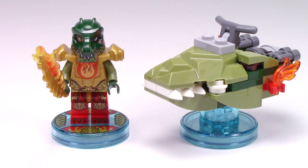Today, of course, we've got the Kragger Fun Pack. In LEGO Dimensions, there are three types of packs: Level Packs, Team Packs, and Fun Packs. Each Fun Pack comes with one minifigure and one vehicle or gadget.